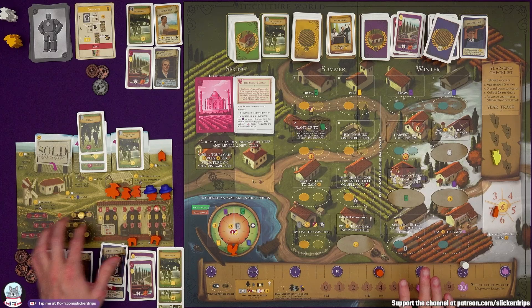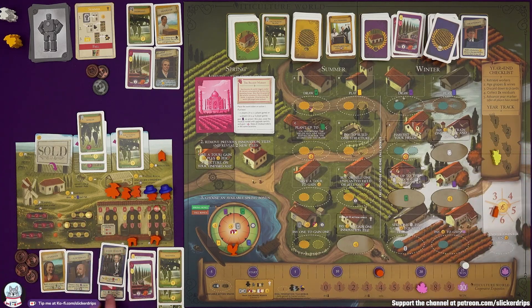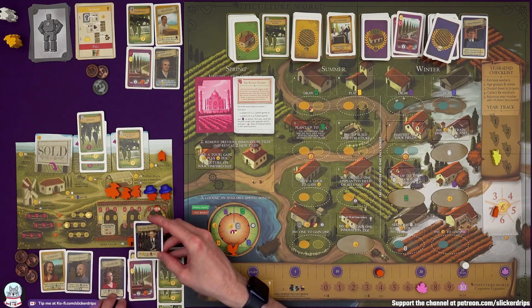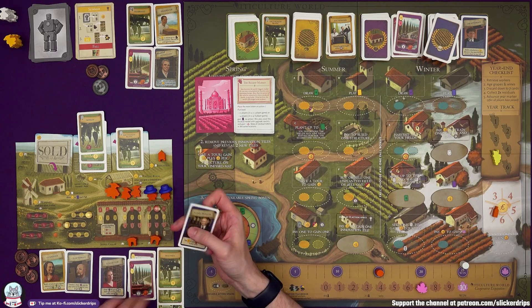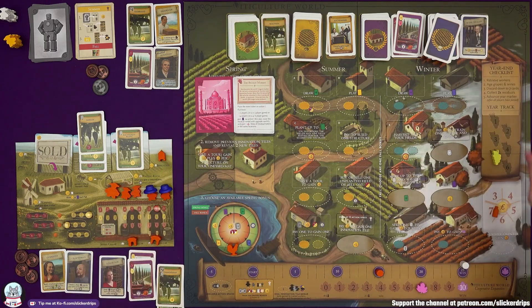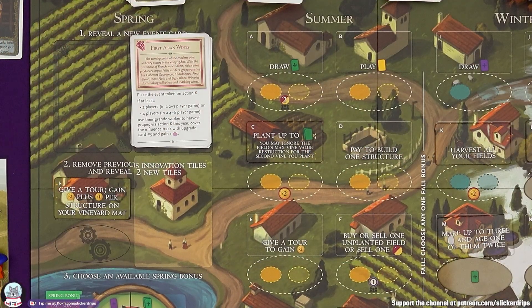Retrieve your workers, age grapes and wines, discard down to seven — three, four, five, six, seven, eight, nine cards — get rid of Malvasia and bad wines. Double your residuals: 14 lira coming in. And then we are in the final year. The final events.